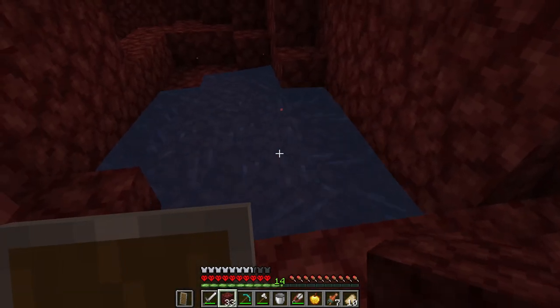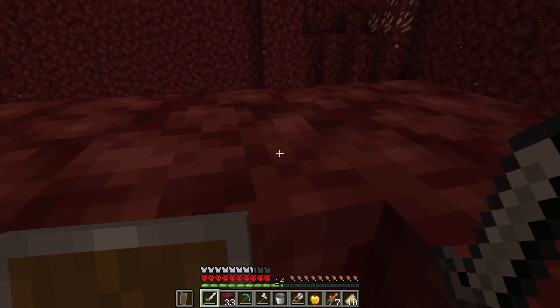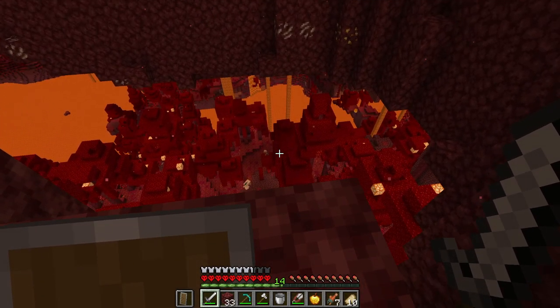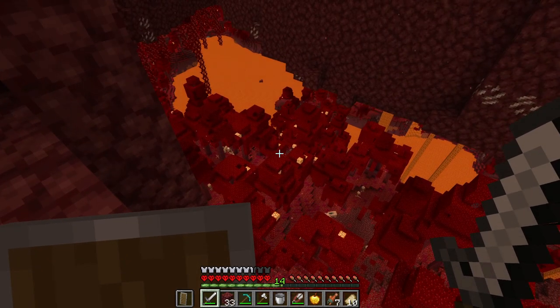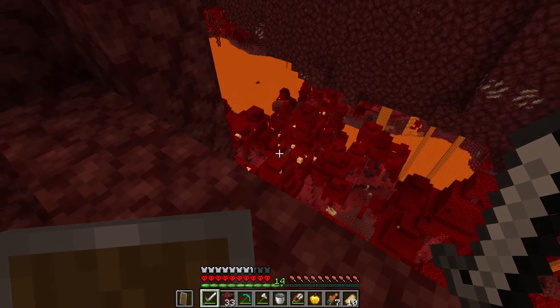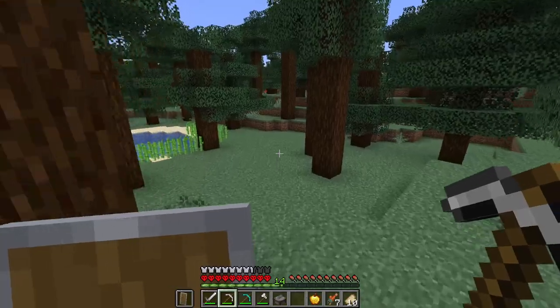Now that I have Octofine, I don't have the nether fox. Is there a nether fortress nearby? I can't see one unfortunately — it's all just crimson forest. That's going to be annoying to deal with, so many hoglins. Well, there's nothing I can do about that.